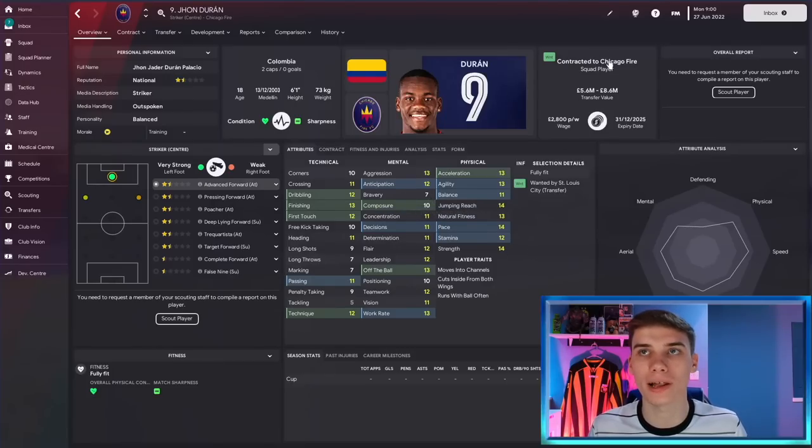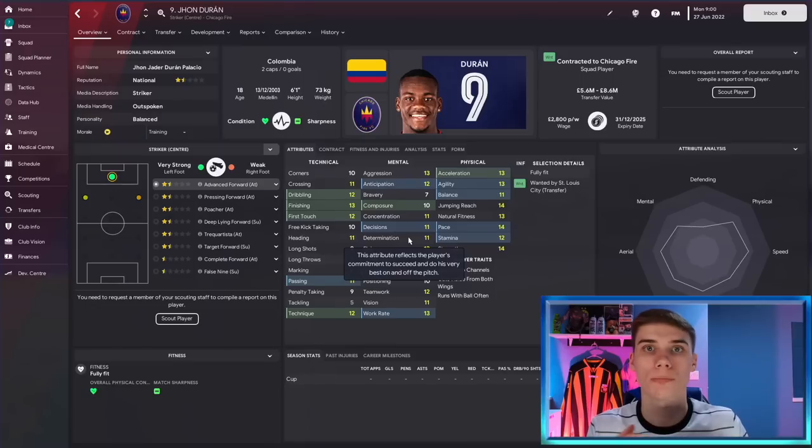Finally, our striker — it's Colombian 18-year-old Jhon Duran, playing in the MLS for Chicago Fire. He's wanted at the start of the save by St. Louis City, and they won't be the biggest competition if you're a European club. You might be able to pick him up for six or seven million pounds. He's very well-rounded physically — six foot one, strong as well as quick, a good finisher who can dribble well, with nicely balanced mental attributes. At 18 with a lot of room left to grow, he could become a great striker of European elite quality.